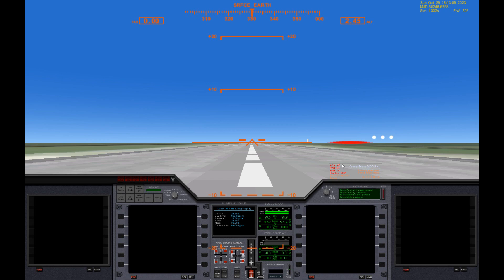The last thing is your trim control, which looks a little different than the stock Delta Glider. You actually can't click it here — you're going to have to learn the Insert and Delete keys to modify this. You can also use the autopilot to do this for you.